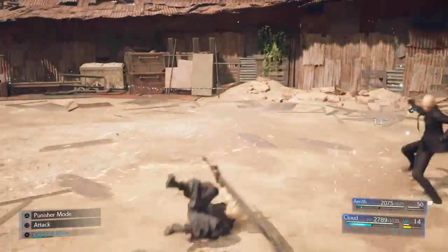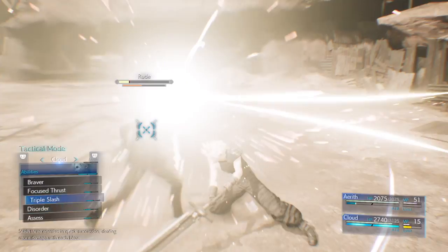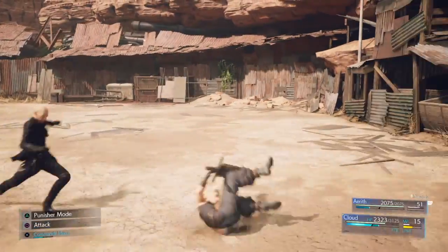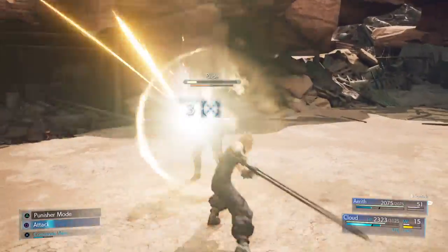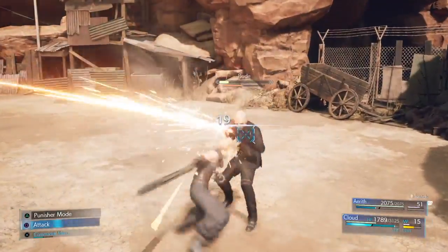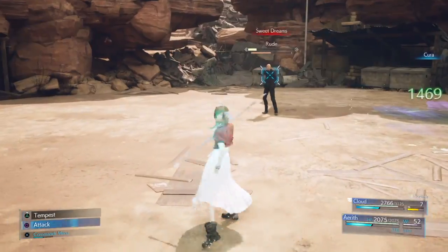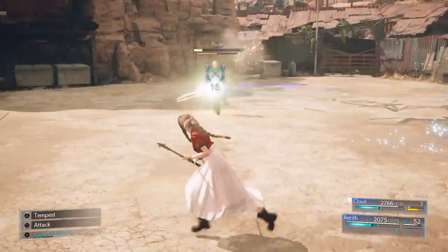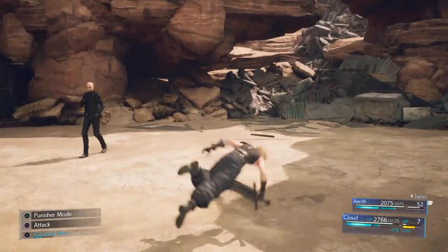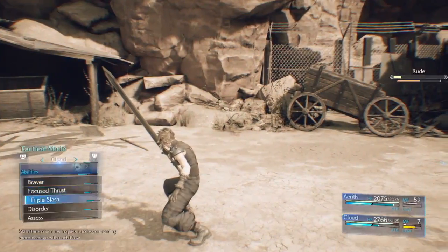There we go - we countered that one pretty well. We got a new triple slash. Seems like Aerith is just able to whittle him down a bit while we're slugging it out. That seems to be what happens, because he doesn't really go after her. Interesting. Even if he targets her, I don't know if he'll go after her. Just trying to put us to sleep, it looks like. Is that just going to follow us? Disorder seems to work pretty well to kind of disrupt him a bit.